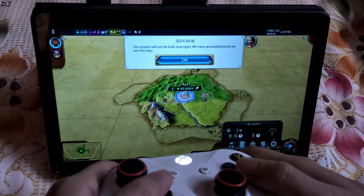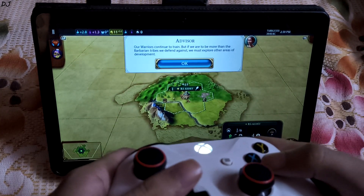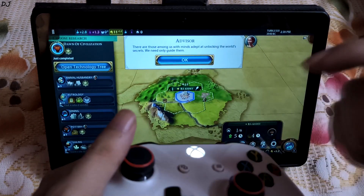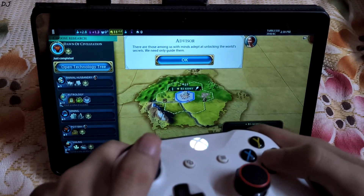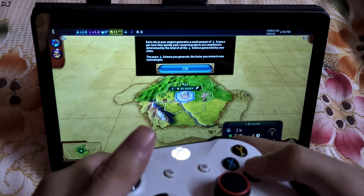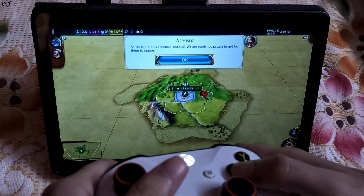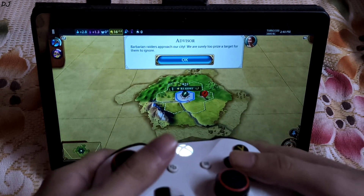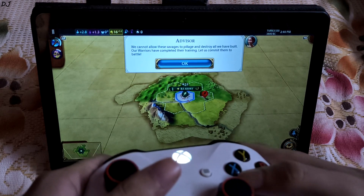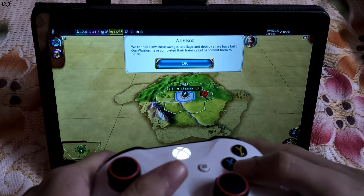We have accomplished all we can this day — time to end the turn. Now invest into research. Select research from here. This will take some time. End the turn. Bavarian Raiders approach our city — enemy! We are surely too prize a target for them to ignore. We cannot allow these savages to pillage and destroy all we have built.